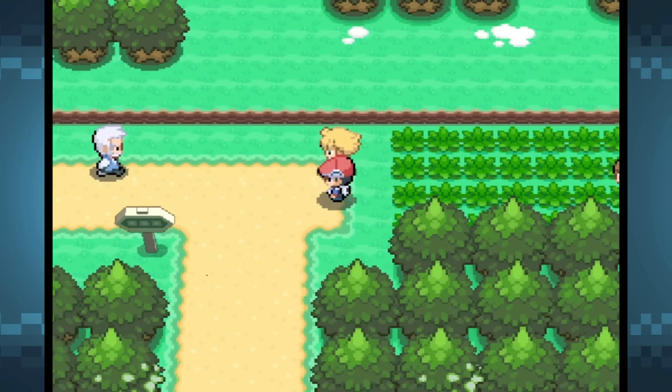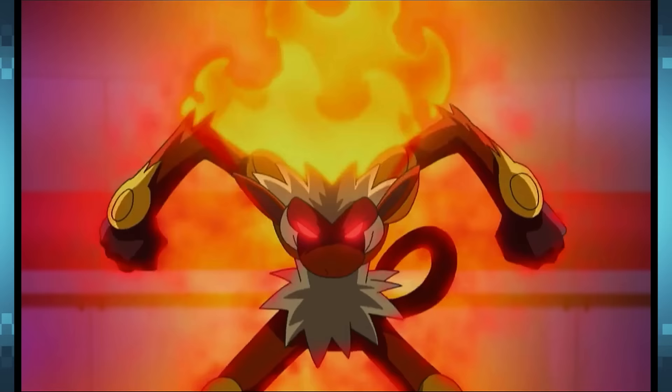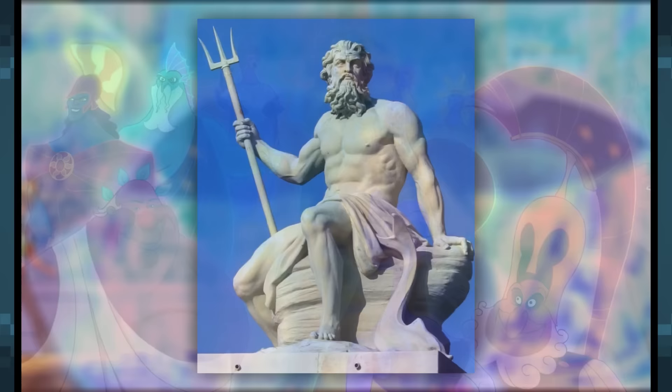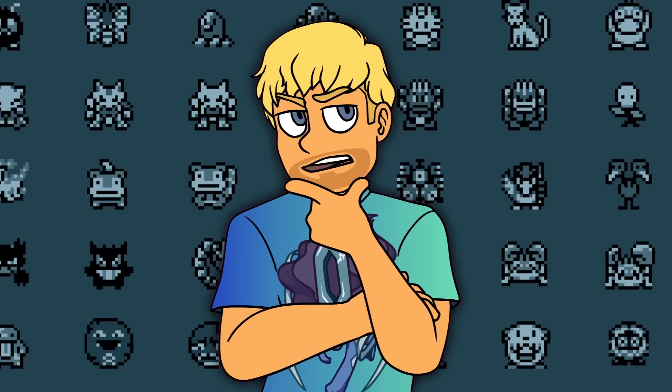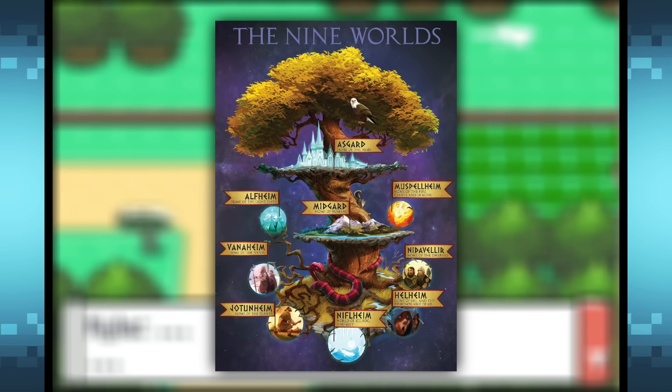Next up we have the Sinnoh region. As you probably guessed, the Sinnoh starters are all based on mythological creatures. Torterra is based on a world turtle, which is thought to bear the weight of the entire earth on its back. Infernape is based on Sun Wukong — or as you may know him, Son Goku — the king of all monkeys with various powers and abilities. And Empoleon is based on the Greek god Poseidon, one of the 12 Olympians who rules over the sea. Between these three starters, they've covered Hindu mythology, Chinese mythology, and Greek mythology. So I thought, why not delve into one of the most well-known mythologies — Norse mythology — and that's exactly what I did.